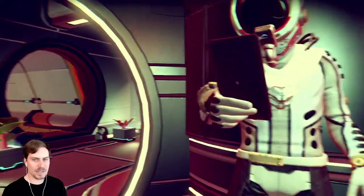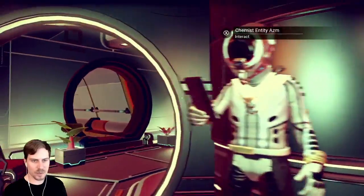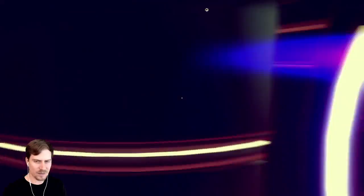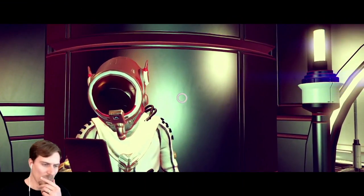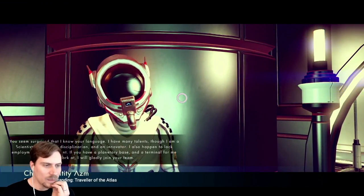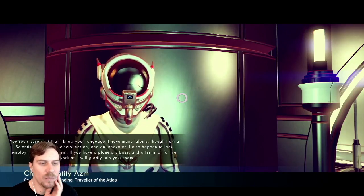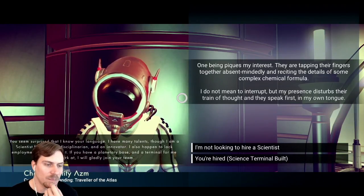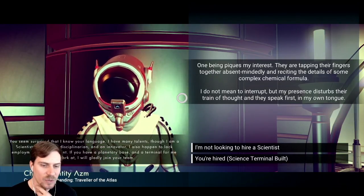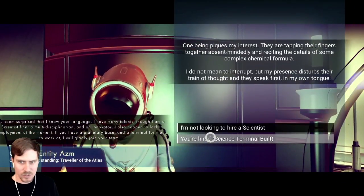Chemist entity, Asm. That guy I can't recruit. This is the guy that I recruit, right? Is there another Gek here? I thought I heard a Gek. Chemist entity Asm: 'You seem surprised that I know your language. I have many talents, though I am a scientist first — a multidisciplinary, an inventor. Innovator. I also happen to lack employment at the moment. If you have a planetary base and a terminal for me to work at, I will gladly join your team.' You are hired.